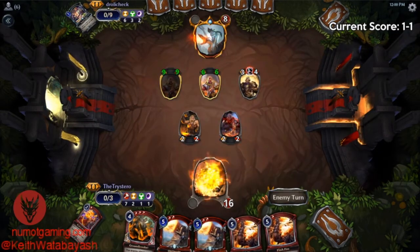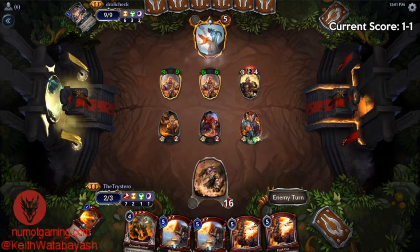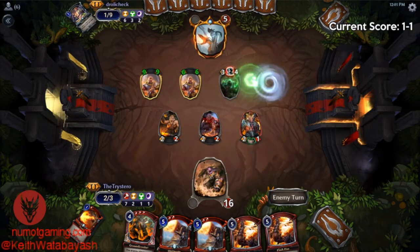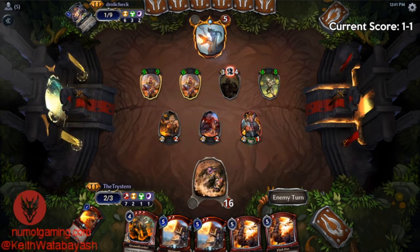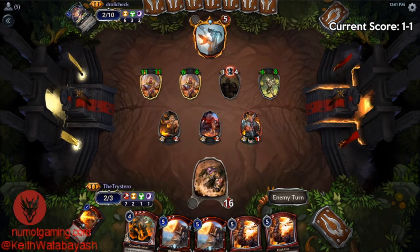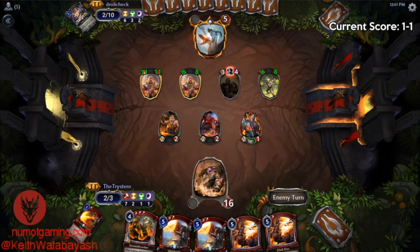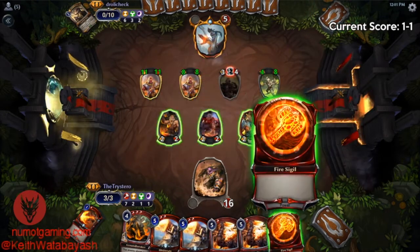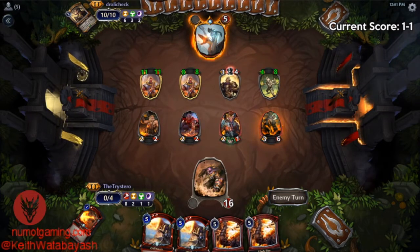Our opponent can draw all the cards they want if they don't gain life or find some way to do overwhelm — they're in bad shape. We can take this, swing next turn and get in two, and this will be five. If we draw another torch and they don't have another blocker we're in pretty good shape. But that is not good for us. We definitely almost got there — we still need to hit because we need to get to five, and we're going to be dead the following turn.